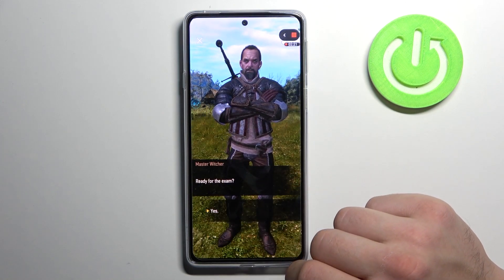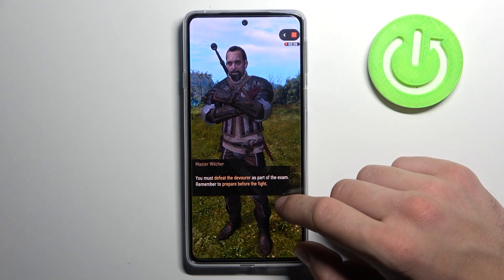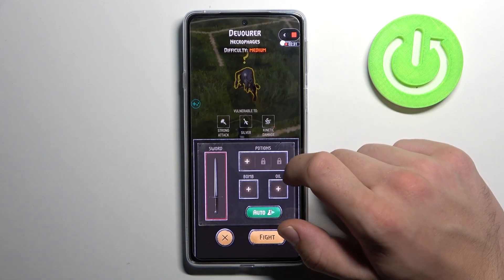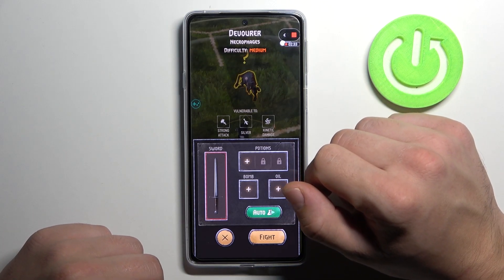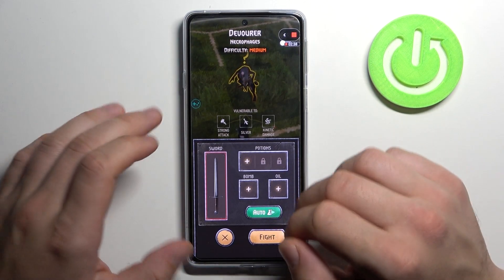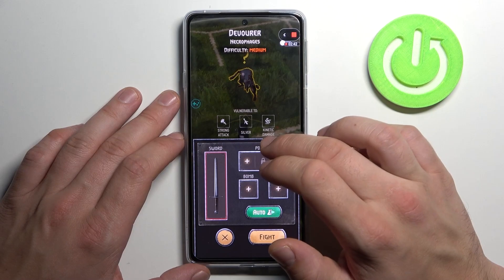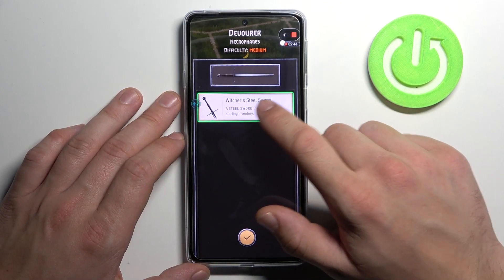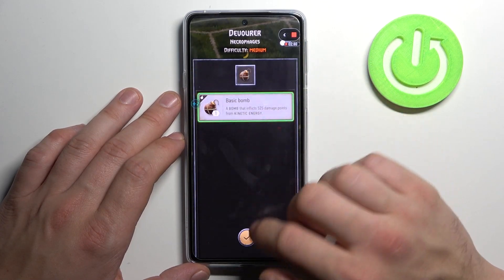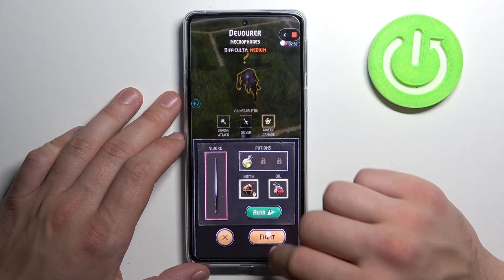Let's start the exam. This one is a Devourer. We have to kill him to go further. He's vulnerable to strong attack, silver and kinetic damage. Right now we've got only a steel sword, not silver, but we've got some potions. Let's use them, and we can start the fight.